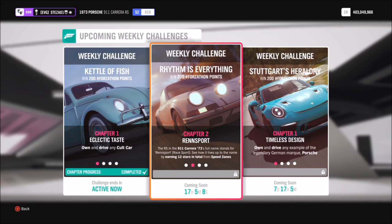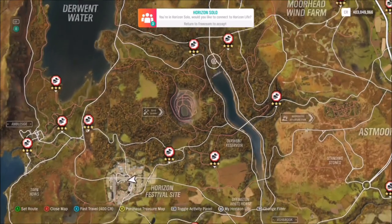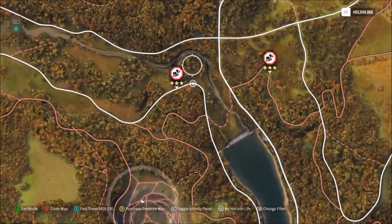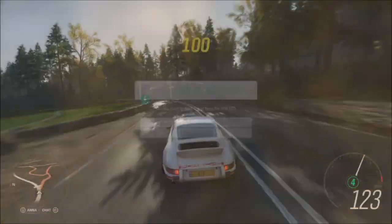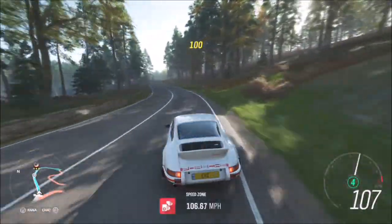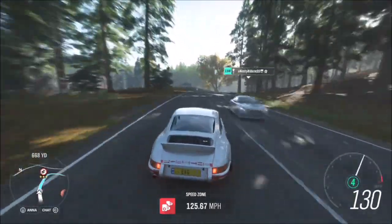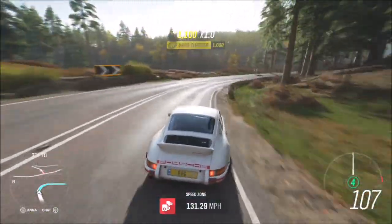The first challenge is super easy — it just wants you to earn a total of 12 stars from speed zones. The speed zone I always go to is Forest Green. The reason for that is because 3 stars on here means you only have to drive at an average speed of 90mph between the speed cameras, which regardless of whether your Porsche is tuned or not is super easy, though having that tune definitely helps.